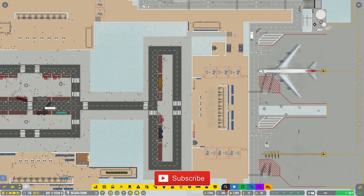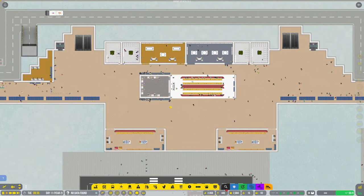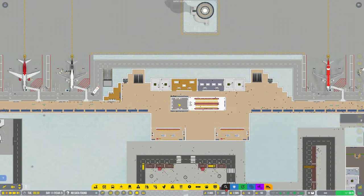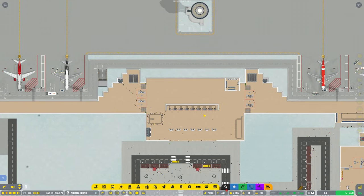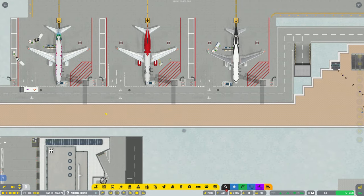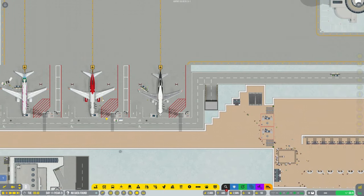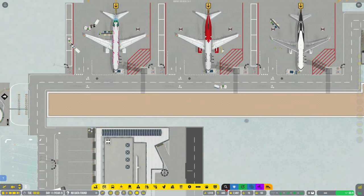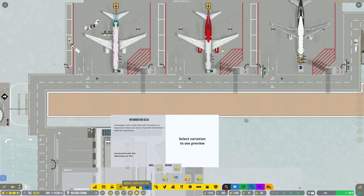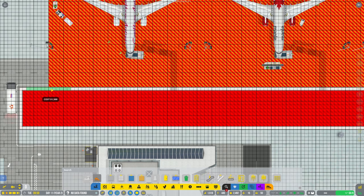Hey guys, welcome back to Penfold Gaming for another episode of Airport CEO. We were working on this area over here, put some shops in and some air loungers, so we're gonna continue. What shall we do next? Still got this area down here to fill out, and there's all this down here. I could probably put some windows and some seating. I don't think anybody's gonna use this down here to be fair. Let's put some toilets down there - let's put some windows in anyway so people could look out. I don't think you actually see any people just going around plane spotting as such.